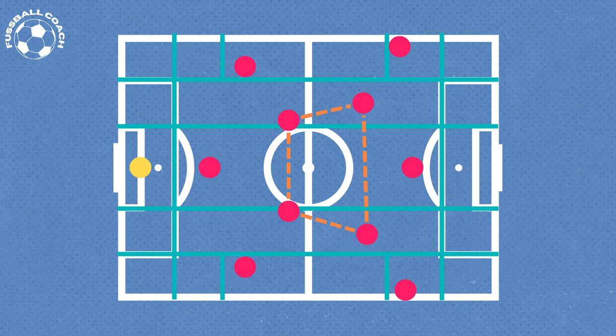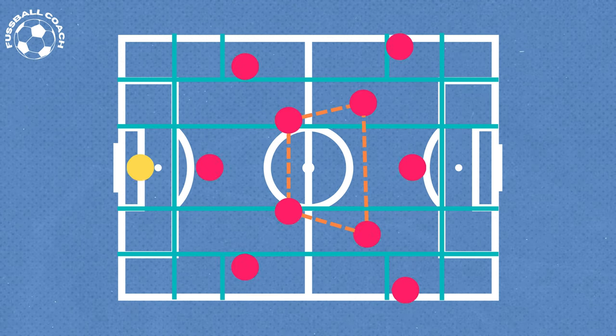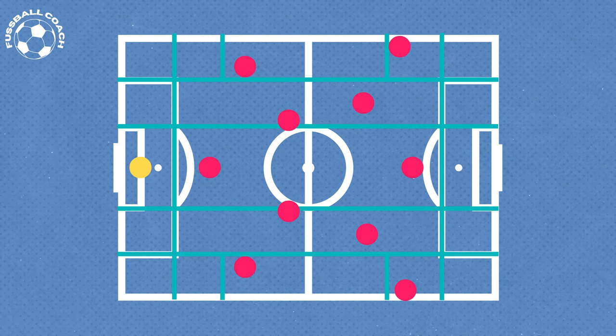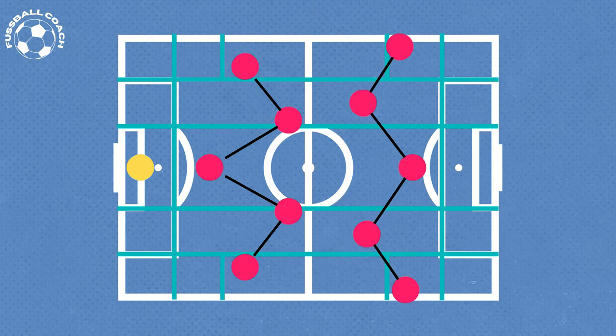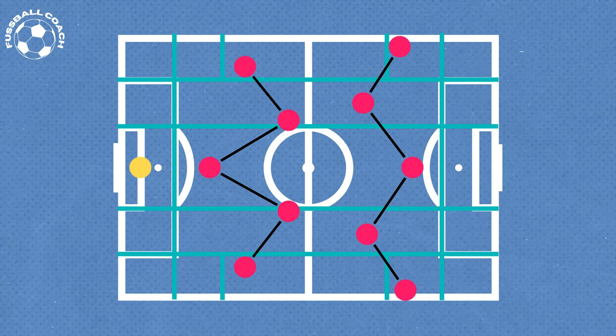As you can see, the 3-2-5 or 3-2-2-3 formation fulfills these principles quite well and has therefore become prevalent among many teams. This formation is well balanced, as it allows for an offensive approach with 5 players attacking while also providing 5 players to secure positional play in case of a loss of possession, also known as rest defense.